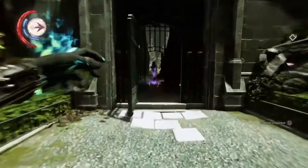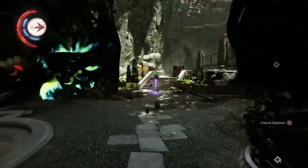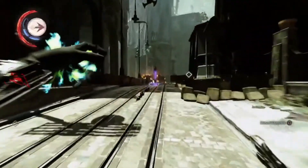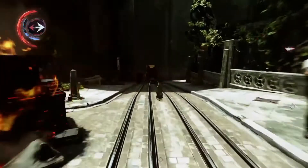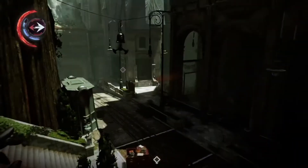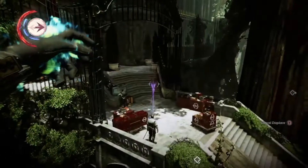Number 4: Displace. This ability is a worse version of Blink and Far Reach. The range is shorter and it costs more to use, even though the mana system is different in Death of the Outsider. This ability is so bad that I would recommend not using it because it's costly and not very effective.